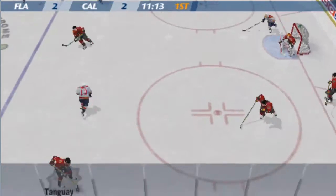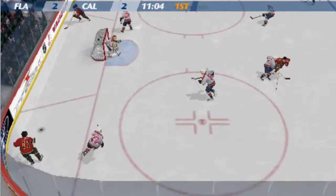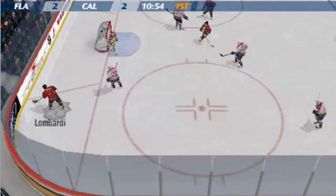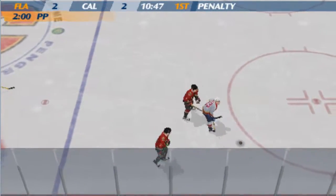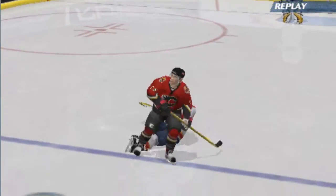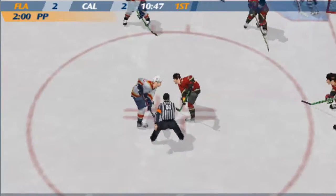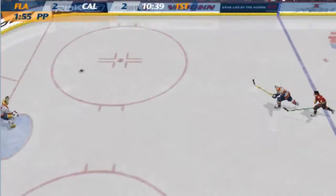Cranked it! Hamerlick to Tangay. Lombardi gets called for hooking. I can't see how that was worth a two-minute penalty. Florida is about to go to work on its first power play of the game — let's see if they can cash in. You want to establish a good power play early, even if you don't score. It builds confidence and keeps momentum going.